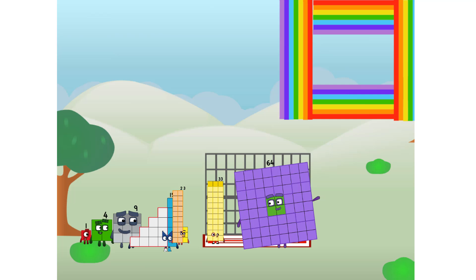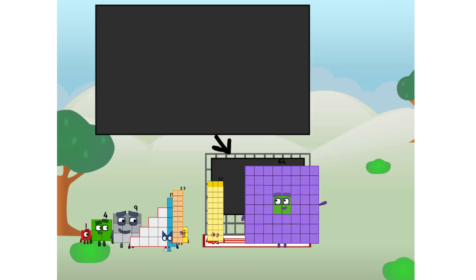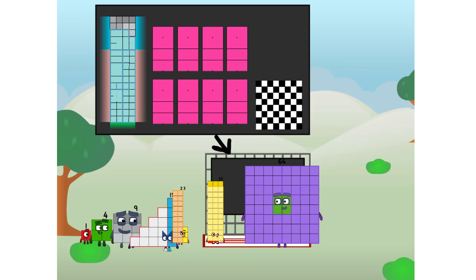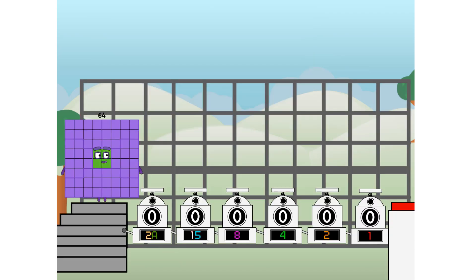There you are. This way — I've got so much to show you. I am 59, and I can be a strong square, a chess board, a super rectangle, 8 octoblocks, or even a super cube. But today I want to show you a little trick I call binary boosters.